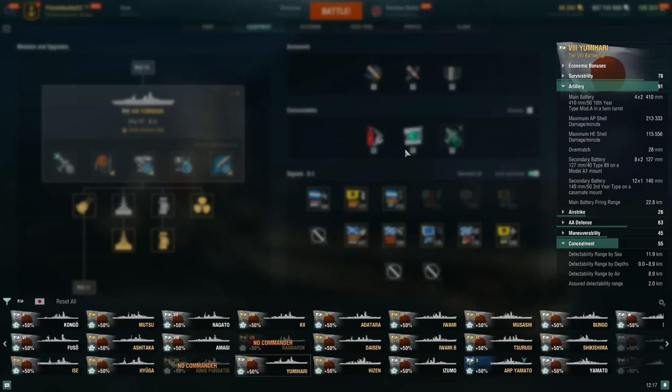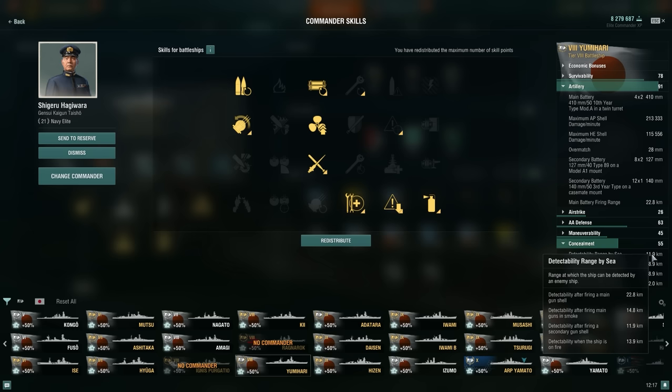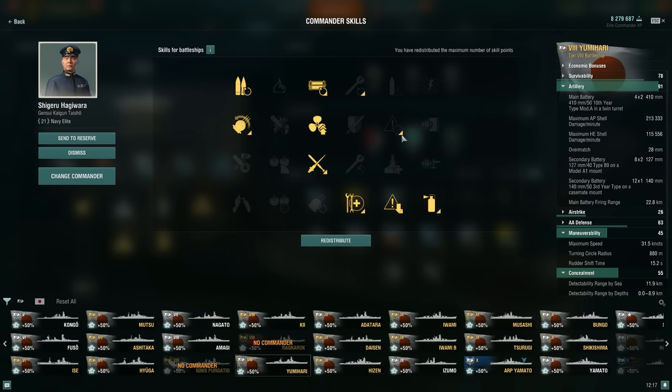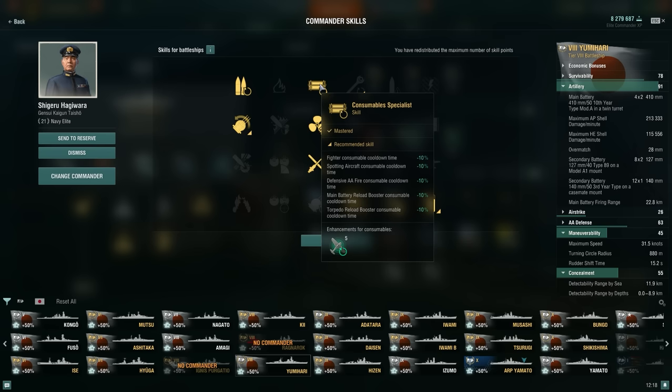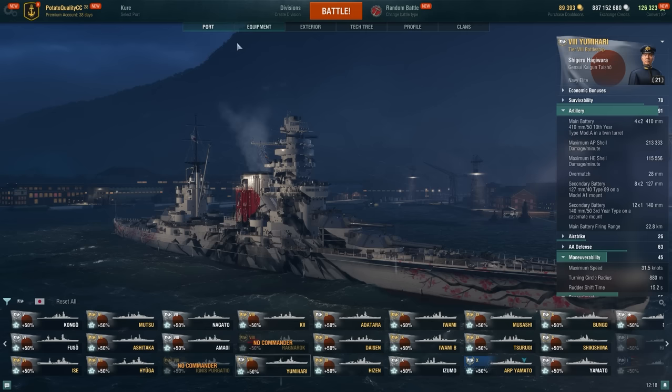The build here looks like this, and I've also swapped out the commander slightly - no longer taking basic survivability. Instead going Brisk seems pretty obvious in hindsight, not sure why I wasn't taking it. Really good concealment, though this one's not very quick. Maybe the acceleration has felt pretty good - but Brisk is pretty good here considering we have great concealment already. Gun feeder is very important, as is Grease the Gears since the turrets tend to turn pretty slowly. This one's a little better since it's not those 457s.